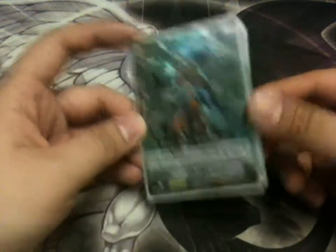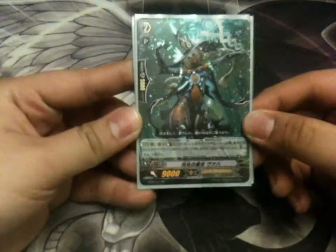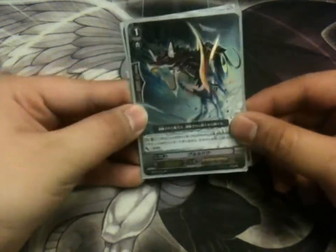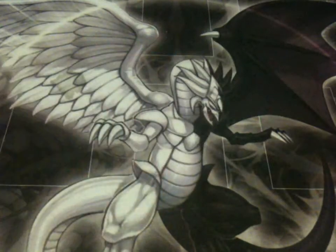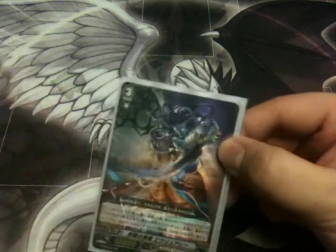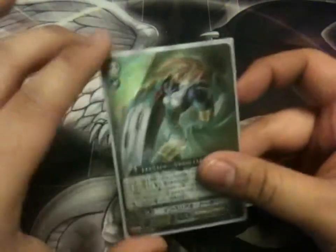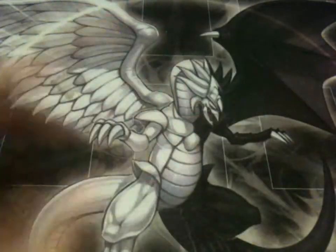I've got Moonlight Witch for Shadow Paladins, and a dog — GuruBuddy — also for Shadow Paladins. For my Oracle Think Tank parts, I have two Medusa, Maiden of Libra, Mocha, and Imperial Lotter. That last card's weird, it's a weird card.